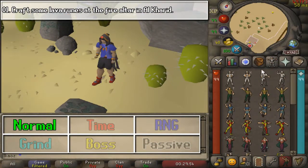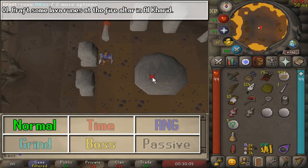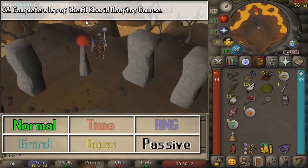Just like the previous diary, we are going to start this one in Al Kharid, and we are going to enter the Fire Temple — Fire Ruins, whatever you want to call it — and we are going to craft a Lava Rune with all of the items listed in the previous screen.